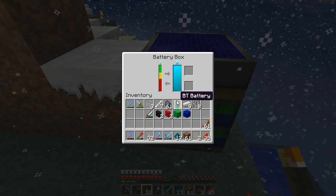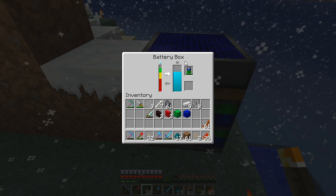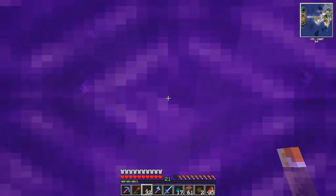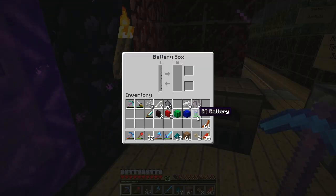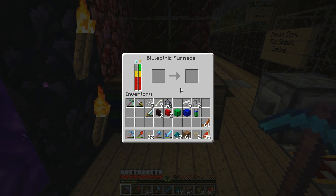A new feature in PR4C, backported from the current development version, is the ability to charge Blutricity batteries from your battery box. This will allow you to operate devices in the Nether. Previously it was not possible to operate Blutricity-powered devices in the Nether, but now you can simply charge a battery, take it to the Nether, and put it in a battery box there to operate the device for a limited time.